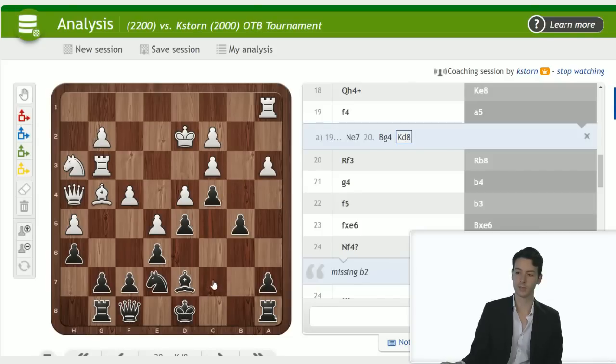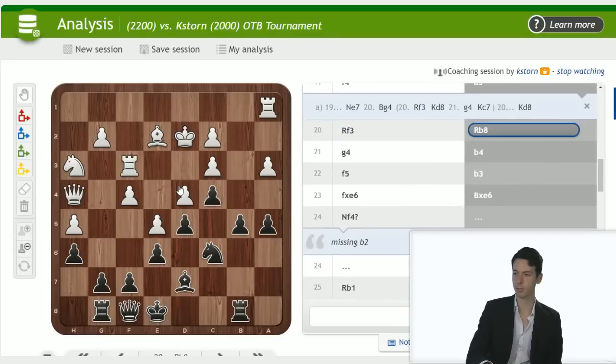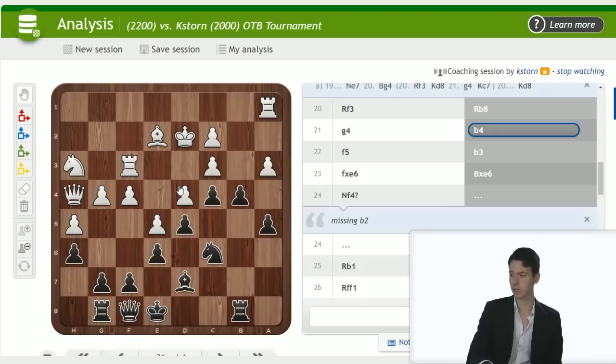Even if bishop g4 is working, you could at least put the king to c7 already, and it feels like the king is much better placed on c7 than on e8. What else can white do? Rook f3 maybe, to prepare g4 and f5, but once again it feels like you can move your king over — helpful to get it out of the way. You're not really threatening b4 yet, so rook a3, rook b8, g4 — you're going for b4 here, but it feels not quite right with the king on e8.